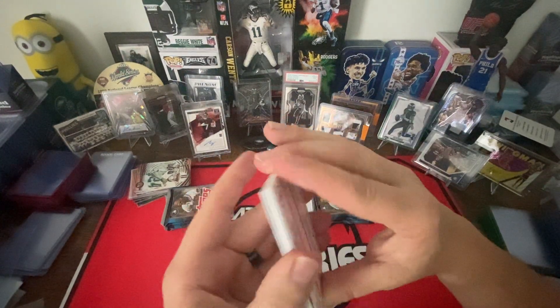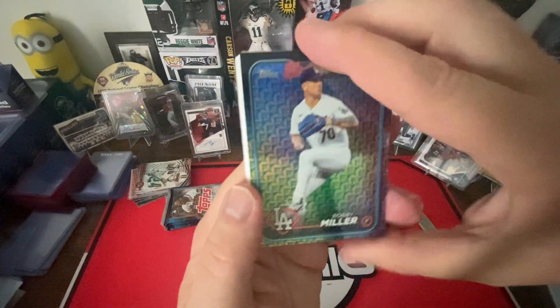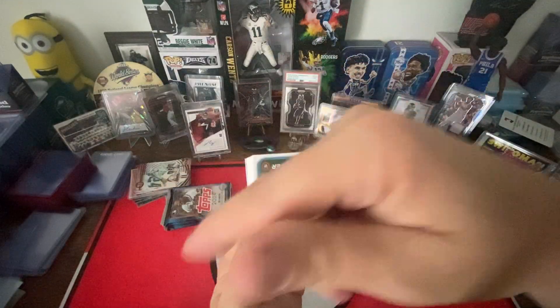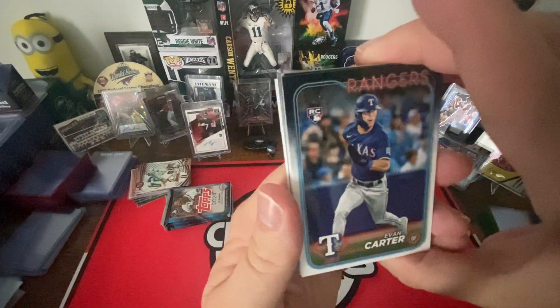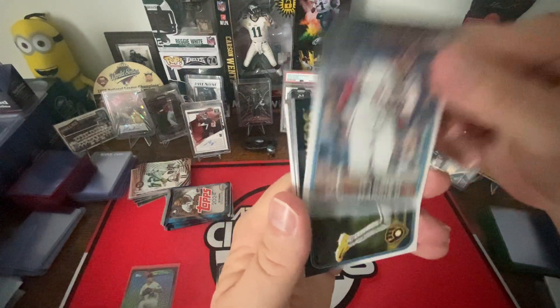What's that card already? Bobby Miller. It's like the base one — there's like a name. Evan Carter, rookie. Michael Harris.